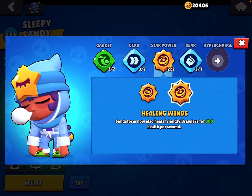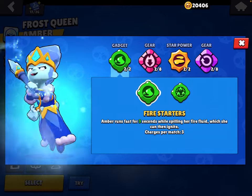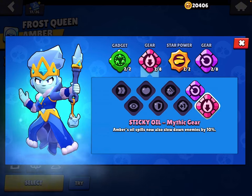For Sandy: use Sweet Dreams, Speed gear, Healing Winds, and Damage gear. For Amber: use Dancing Flames, Sticky Oil.